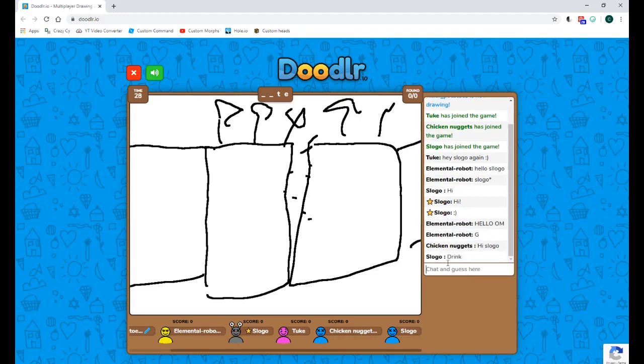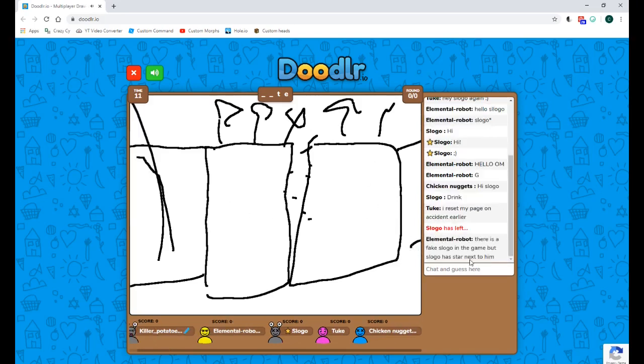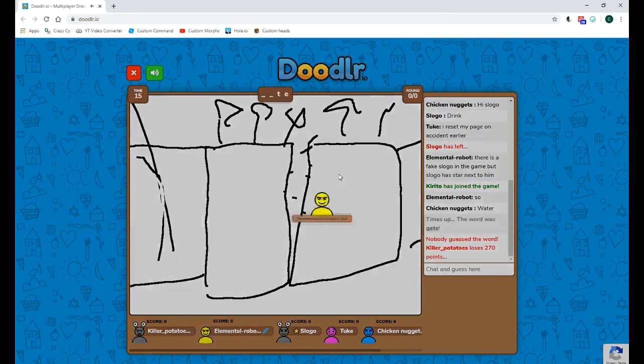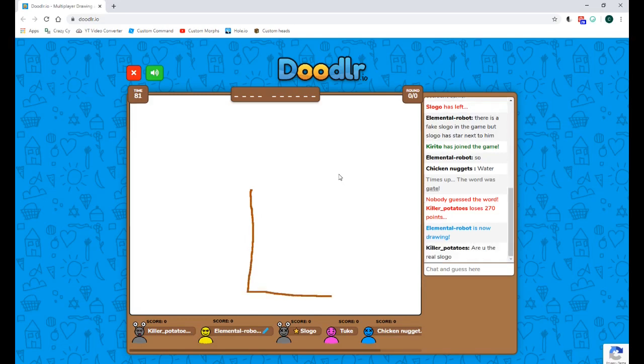I really hope they don't ruin the vid. That drawing doesn't look like a drink to me — what is this? It's like somebody barfed all over the screen. Wait — there's a fake Slogo in the game too, but the star is actually working! This star is working — oh my gosh! This is awesome. If you like what's happening here, like the video and subscribe.